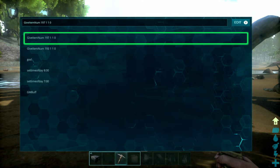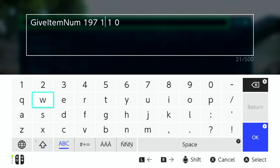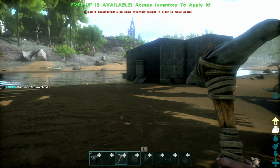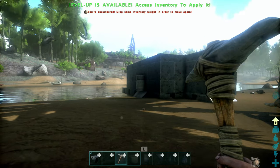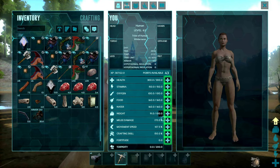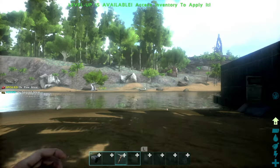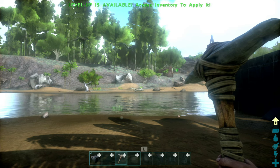We could do something weird — let's try 134 and see what that is. Primitive Bronto Saddle. I'm over-encumbered and can only hold so much weight, but I have god mode on too, so that shouldn't be an issue.